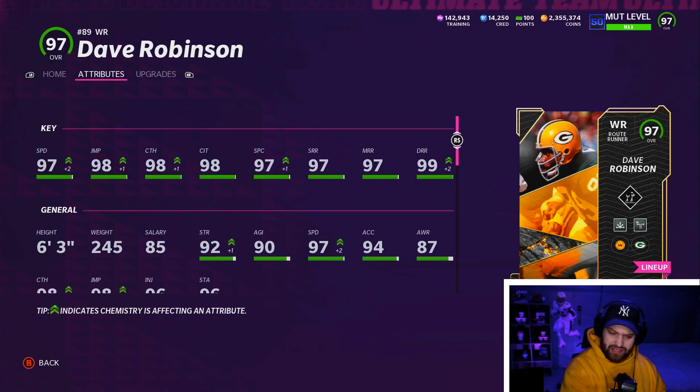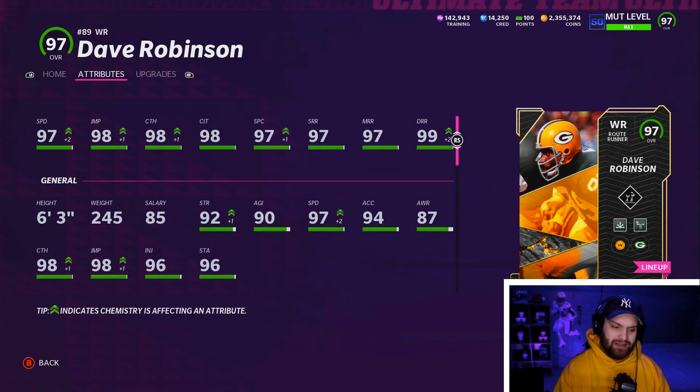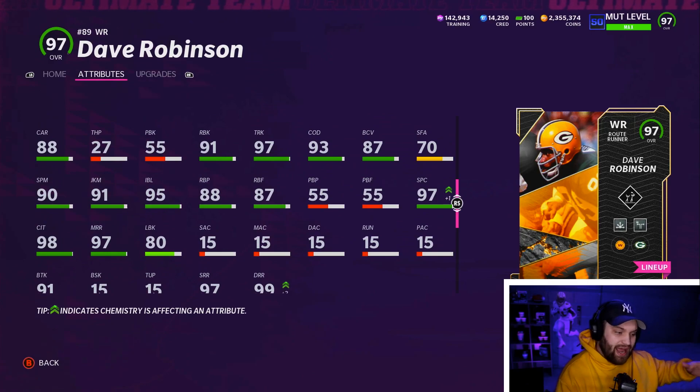If you're on a Packers themed team — Washington as well — he gets 99 speed on this card. He also has cracked stats: 97 plus in all of his catching stats, 97 plus in all of his route running stats with a 99 deep route running there as well. He has really good carrying as an 88, 91 brake tackle, and 97 trucking.